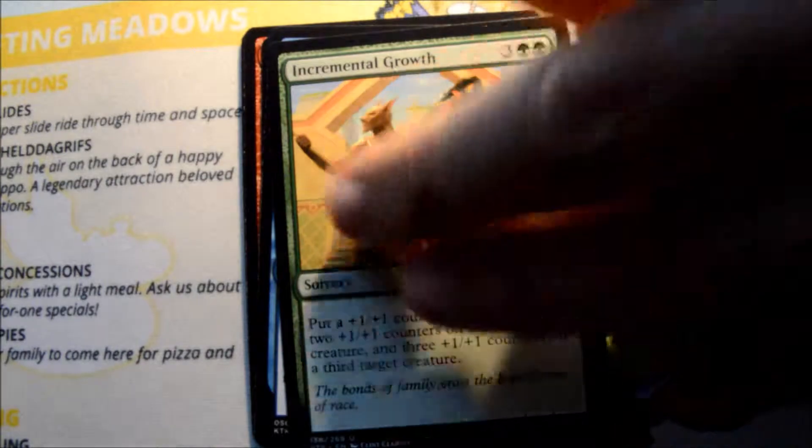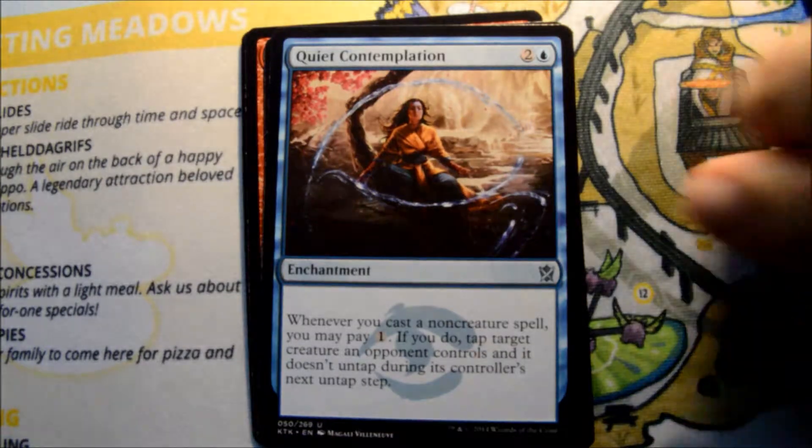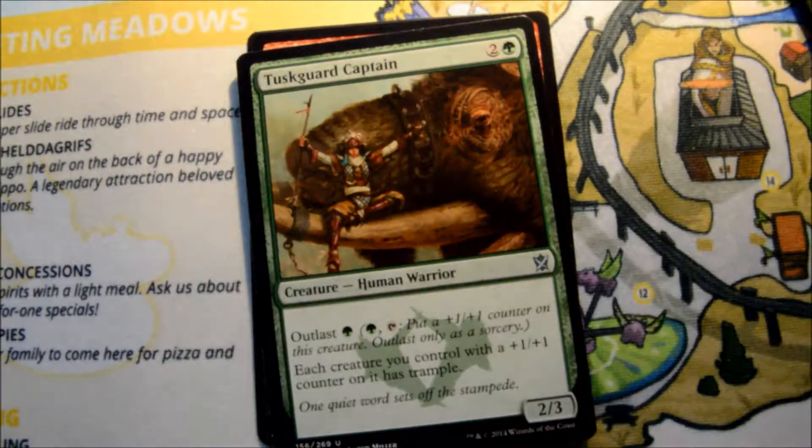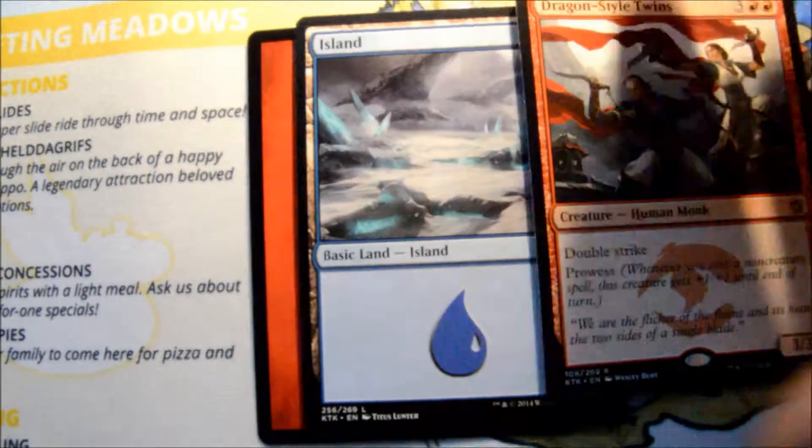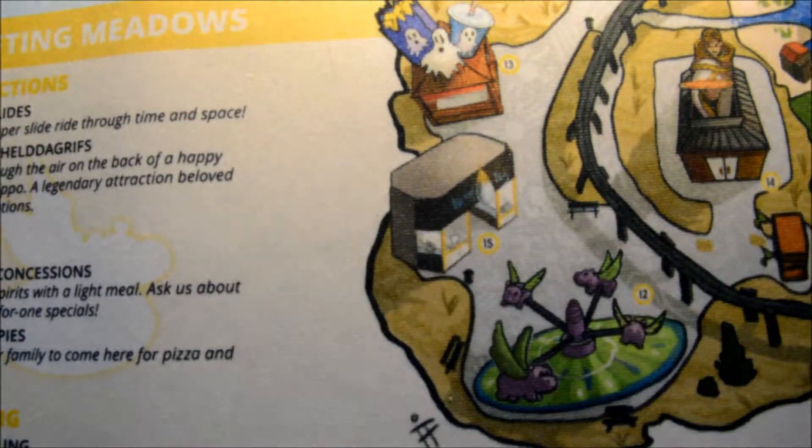And we get to our first uncommon: Incremental Growth, Quiet Contemplation, Tusk Guard Captain, and our rare is Dragon Style Twins — pack number one.